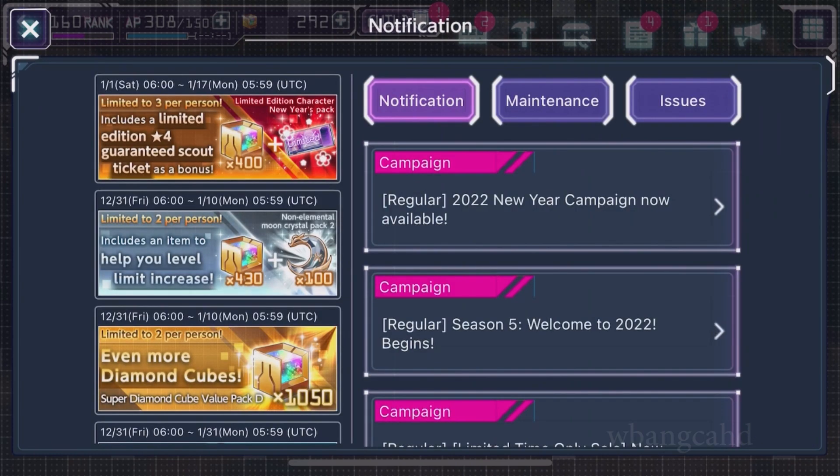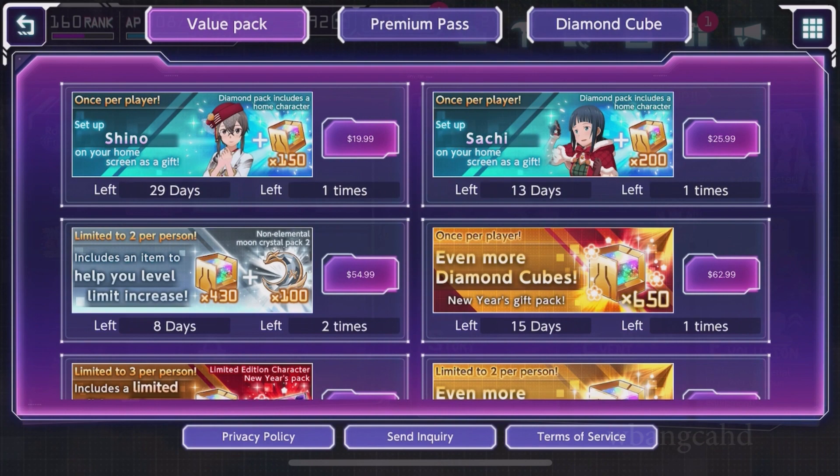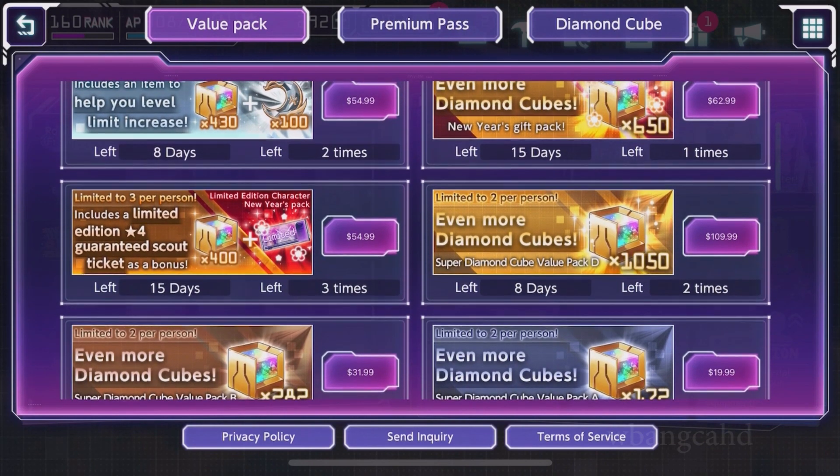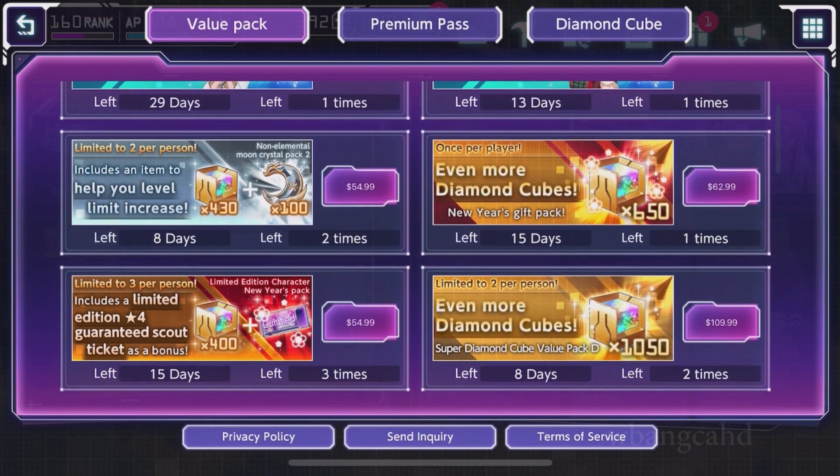For me, that's $40 USD — around $54.99 Canadian. It's a similar price to the Moon Crystal Pack. And I gotta say, I think the Moon Crystal Pack is better. Because the Limited Edition Scout is, you know, it's not selectable. What if you already have the character?